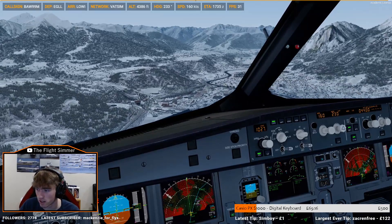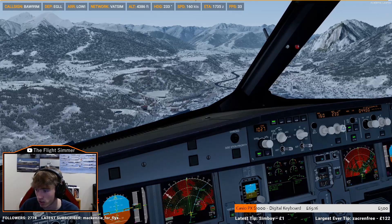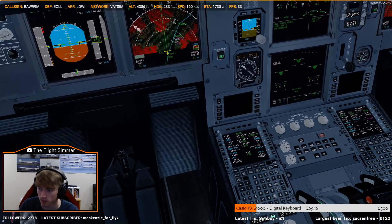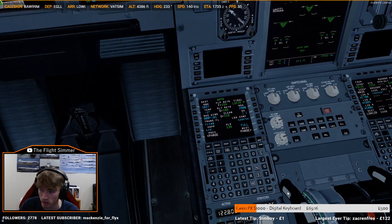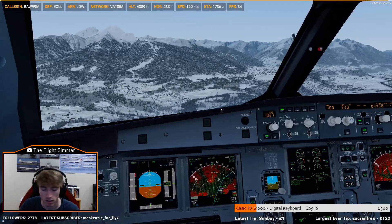How do I descend? As in, is there a special way of descending to this approach? And there's new minimums, I've just realised. Just look up and I'm about to crash into a mountain... nah, we're good.